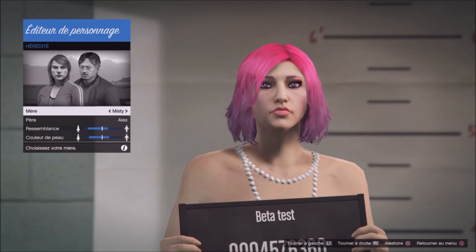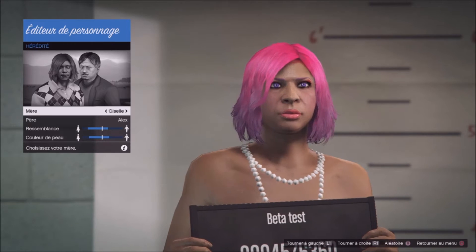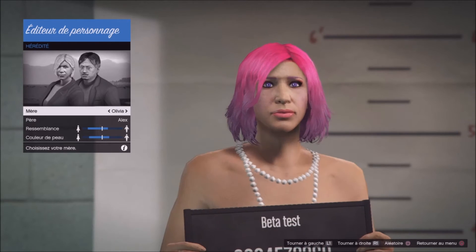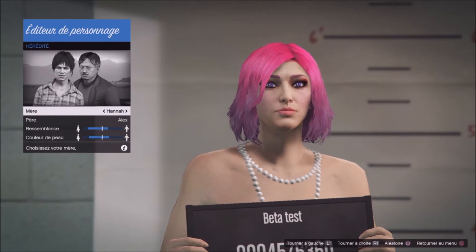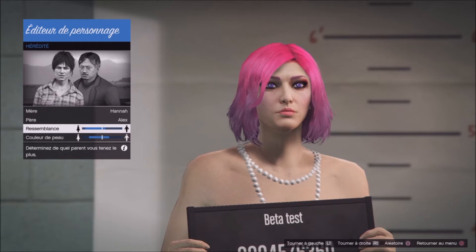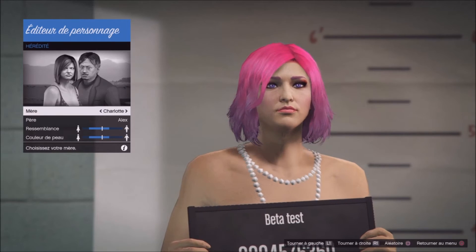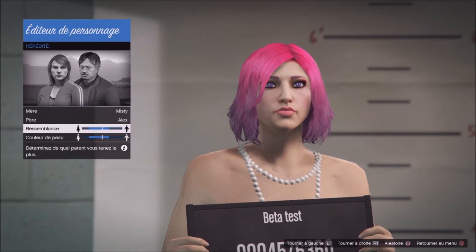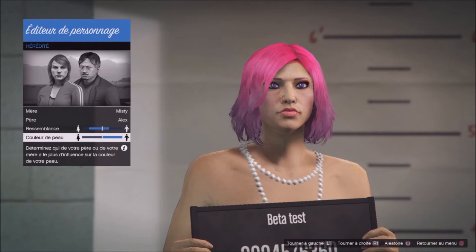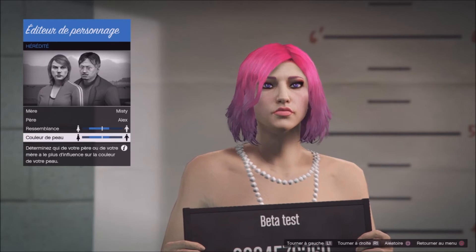We have two faces on Marvel who look great — it's Misty and Anna. You can choose whatever you like, but the best looking is to choose Anna or Misty. As you can see, you can adjust the face but always choose your mom's resemblance. Today we start with an example of Misty. Misty is a little bit too white, so I decide to put Alex on that and adjust the skin tone.